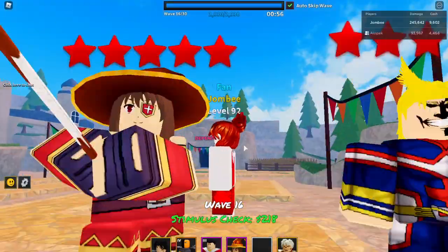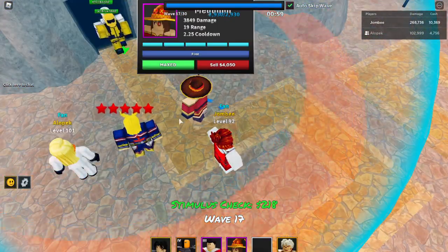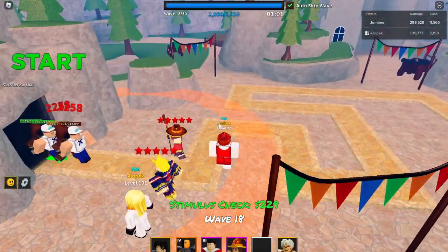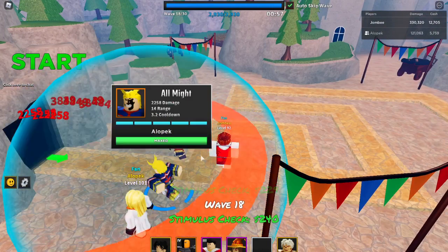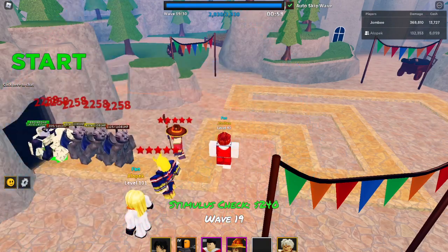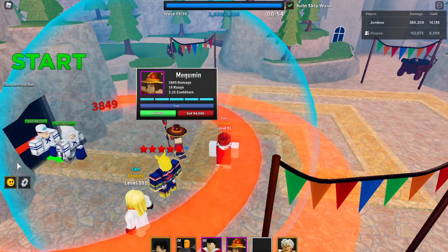So who would I pick? If I'm running an infinite mode or even a classic, I think Megumin is still the right way to go — her cooldown is just a lot less, even higher range, and way more damage, even though she's slightly more expensive. I would definitely replace All Might on my roster with Megumin. This means the end of All Might — we're not going to see All Might a lot anymore.